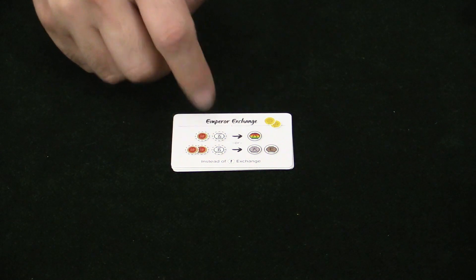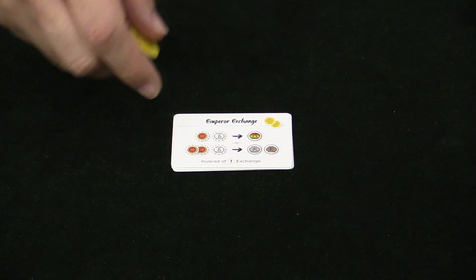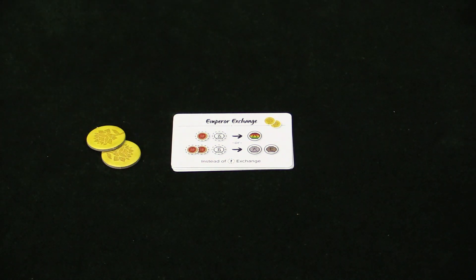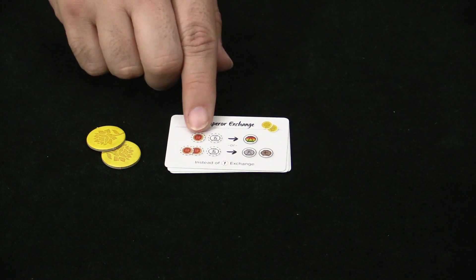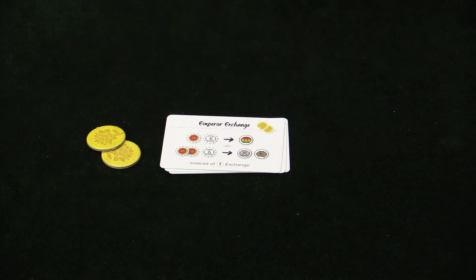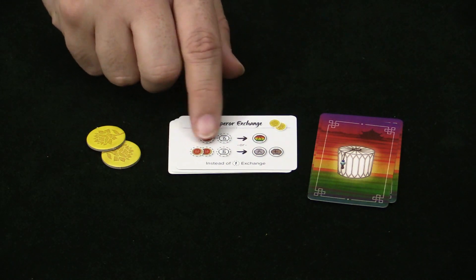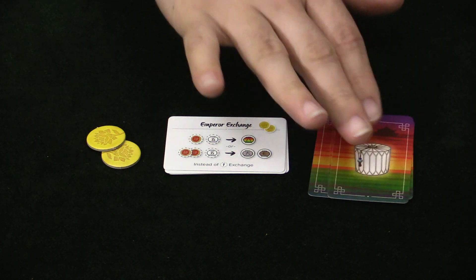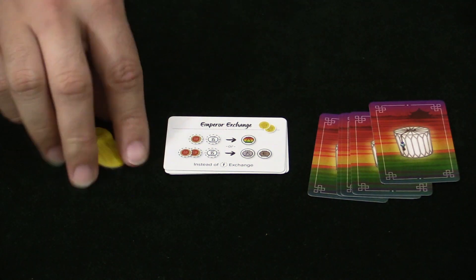This one here allows you to spend tokens to trade cards for better cards. You spend two gift tokens and make a regular exchange for a single original wooden token. You can get a wild card by giving up any other card, or if you spend two of them, you can give up a card and get any other two cards. It makes your trading better if you spend the gift tokens.